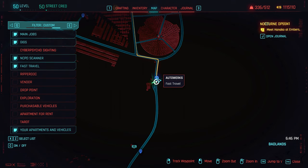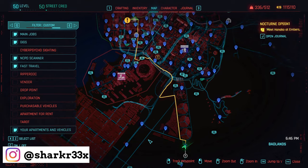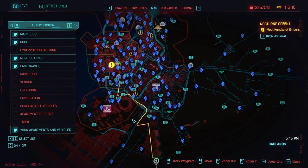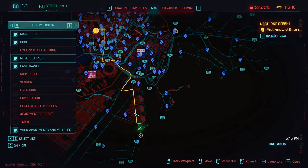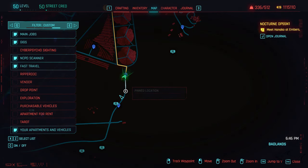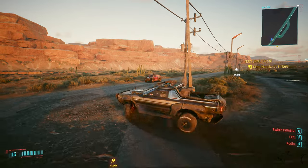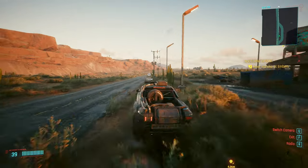First things first, open the map. You have to be here at the Autoworks or at the Tango Toros area. Then we have to make our way to a small desert because there's going to be a vendor right there. You're going to see these three circles on the map, and at the bottom of those you want to find these two locations. You can go to either one, whichever you prefer.